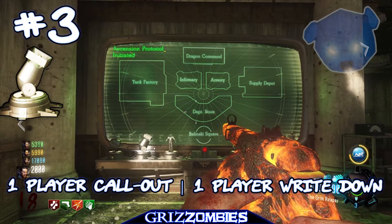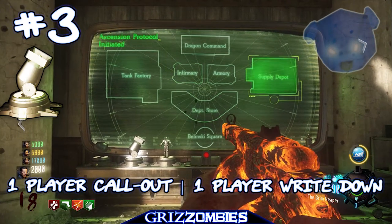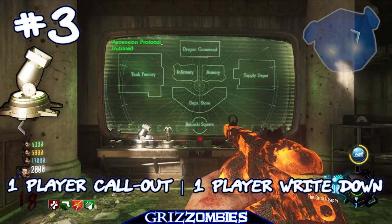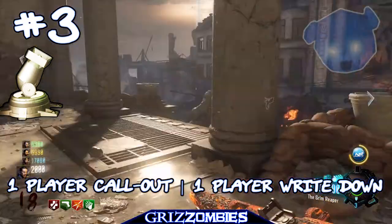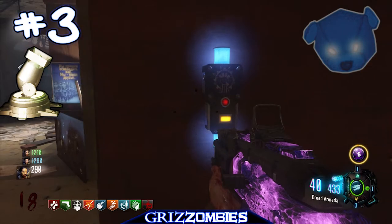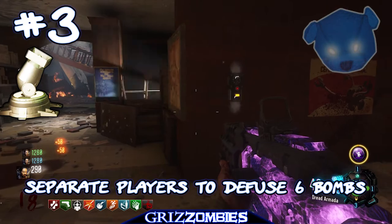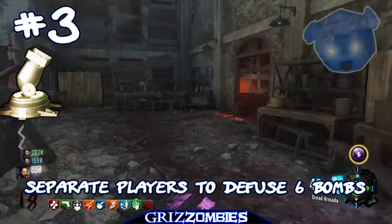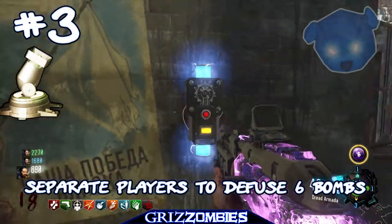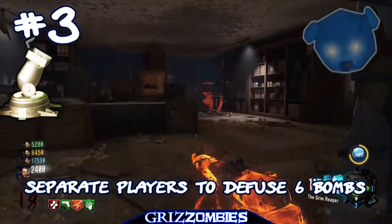It's going to cycle through: tank department, infirmary, dragon, supply, armory. Someone calls the locations out and another person writes them down — number them one through six. We have six bombs to deactivate. Just go up to each one and press X or square for a full deactivation. One, two, three — that's the order in which the bombs need to be deactivated.